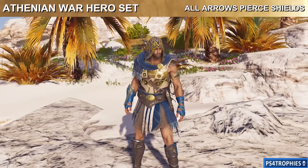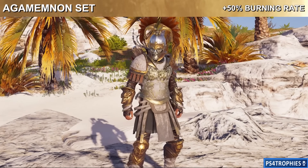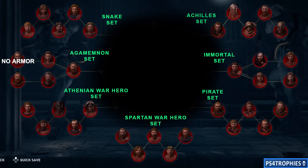The Athenian War Hero set is for defeating all the members of the Delian League and you're going to get the ability of having all arrows pierce shields. The Agamemnon set is for defeating the Silver Vein branch and that is going to give you a plus 50 to the burning rate. So that is all the armor and all the abilities when you equip all five pieces as part of the Cult of Cosmos, plus of course the one random chest.